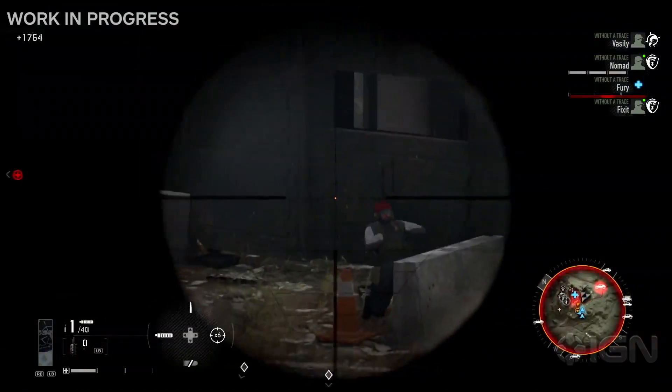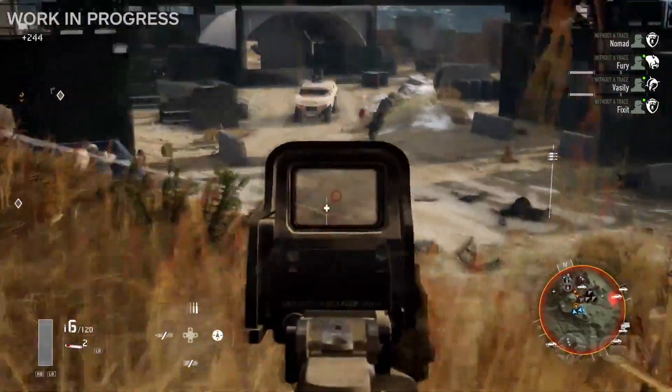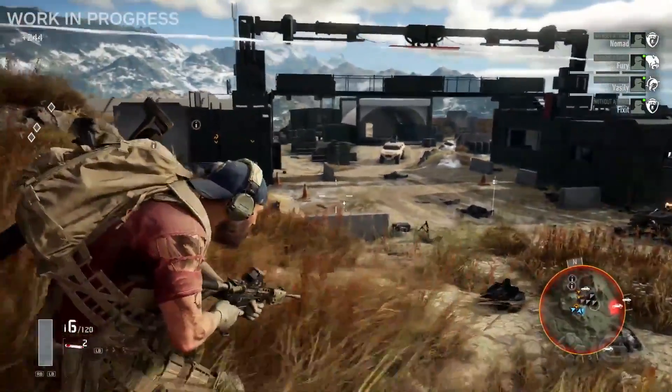In the gameplay we got today we were given a closer look at one of the wolf camps that will be found throughout Aurora. Along with that we also got a closer look at some of the new drones — two of them to be exact.